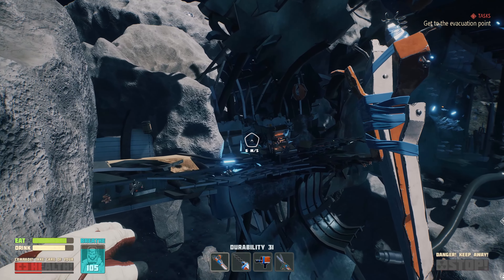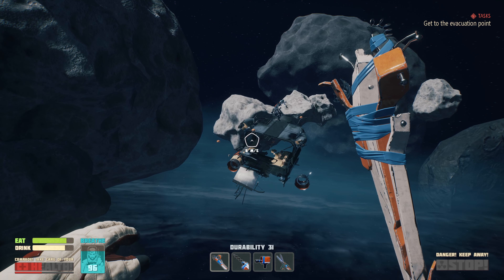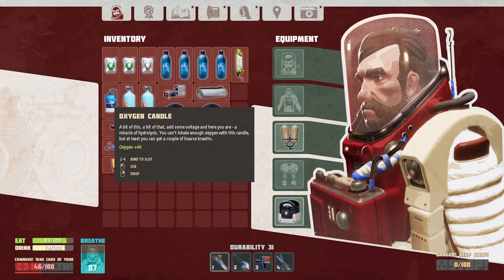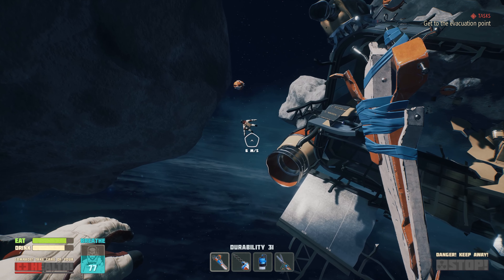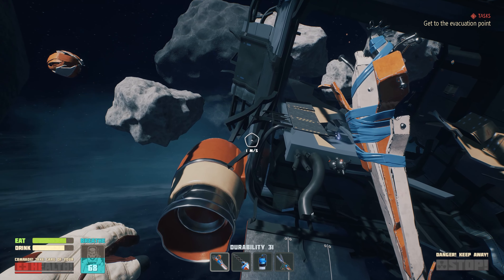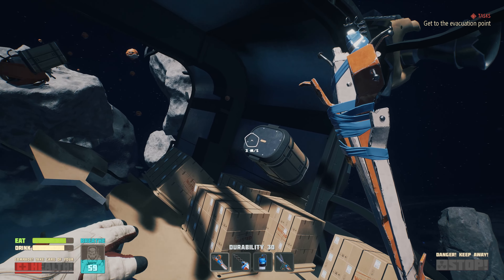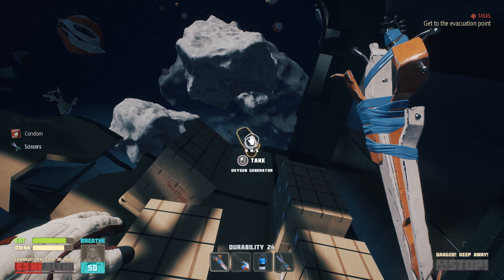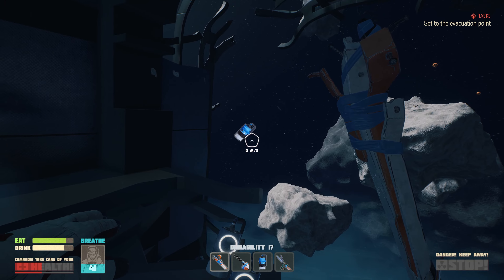Not useful. Not useful. I don't remember this one. You know what? I should have this. Oh, that looks like another one — everyone's dead, of course. That looks like a little one though. It looks like a mail delivery shuttle. Surely it was carrying a lot of useless things, most of which were stolen before loading. Okay, refined metal. Oxygen generator. Lots of oxygen candles — cool. I can hang out out here for a while.